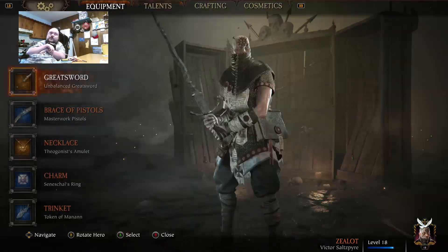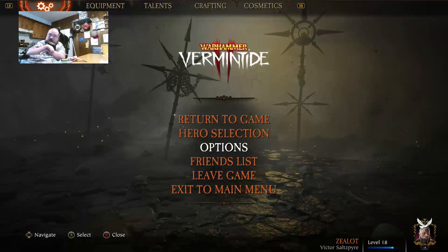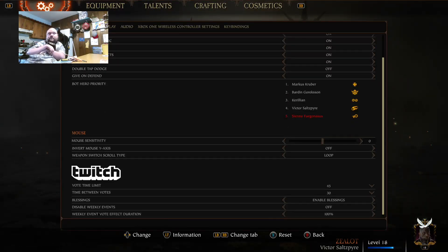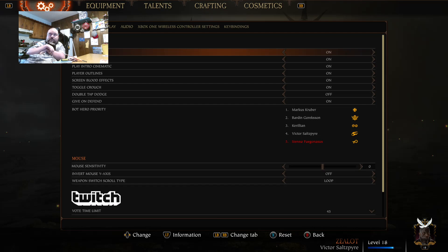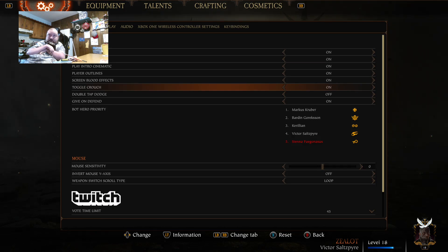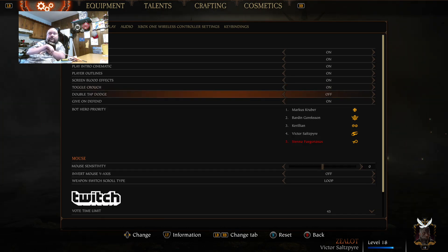First off, go to the options. There's a lot of options here, and I would say most of them are fantastic — very well done. Head bobbing, toggle crouch — that's definitely a very helpful one.